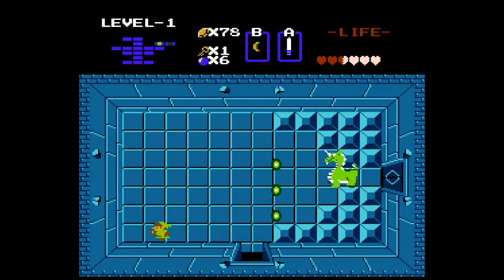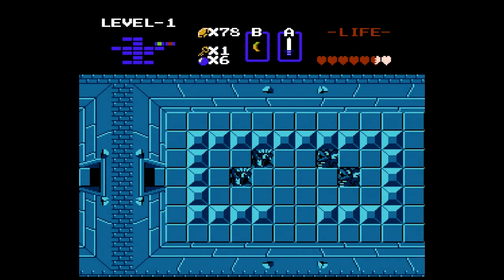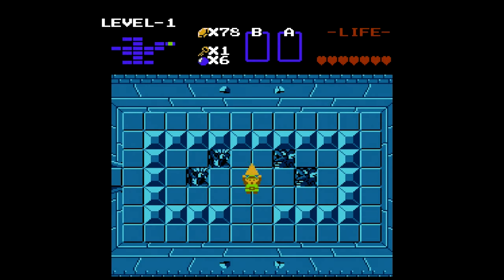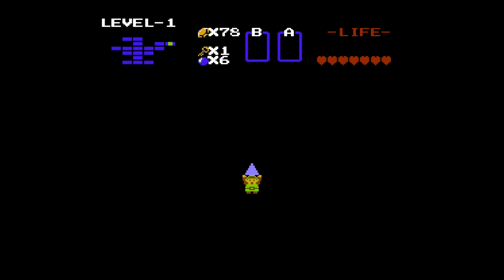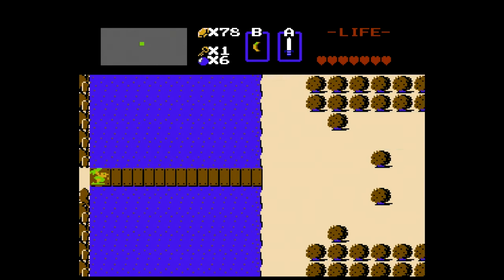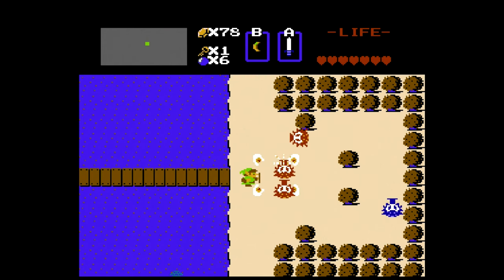If you have full health and your sword is shooting beams, you can stand here and just shoot beams at him and he can't hit you with his fireballs. We got another heart container - now we're going to get our first of eight pieces of the triforce. There are two triforces in this game - I think power and wisdom. We're collecting pieces of the wisdom triforce and Ganon the final boss has the power one. Dungeon one complete - we're about 16 minutes in.